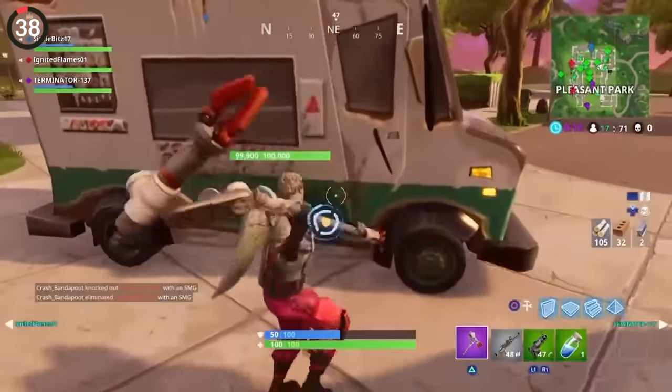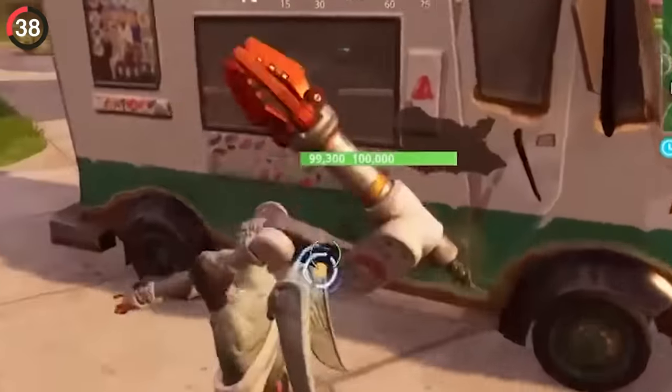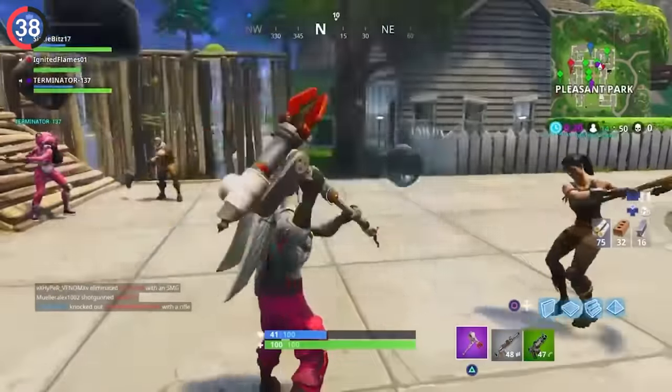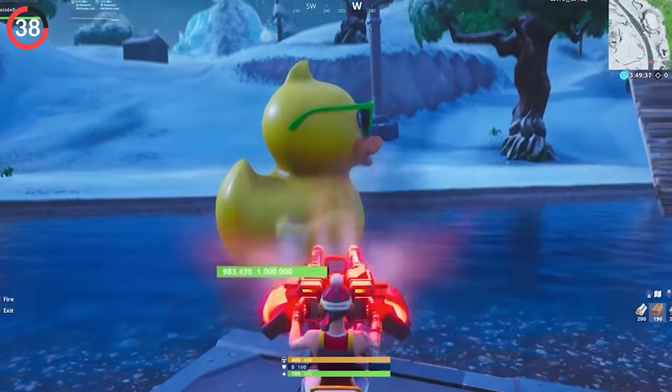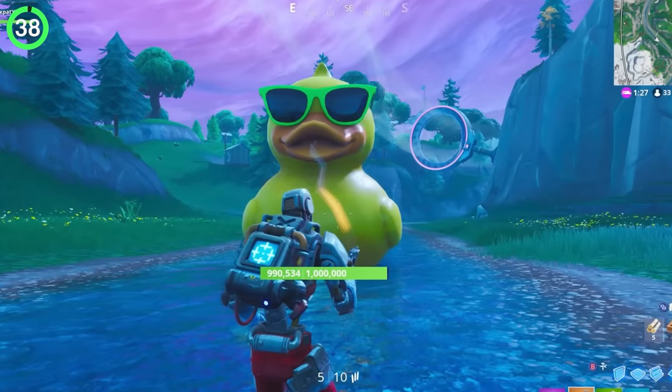This ice cream truck also has a secret of its own. For a short time in Chapter 1, all of them suddenly had 100,000 health and were nearly impossible to destroy. It wasn't the only item with insane health — during Summer 2019, players could damage a giant duck to make it move down the river, and by the end of the event it had swum from one side of the map to the other.